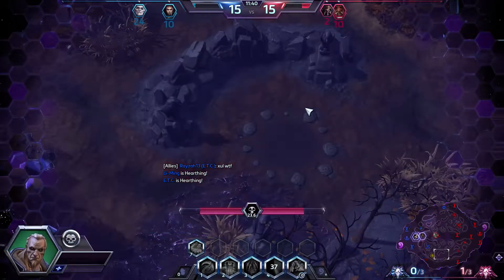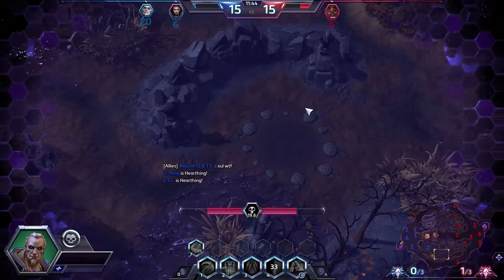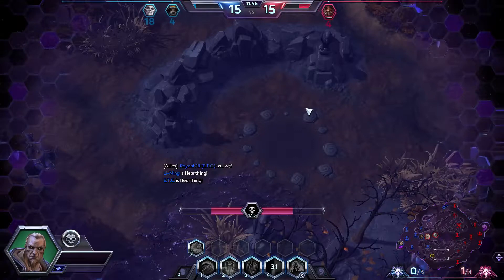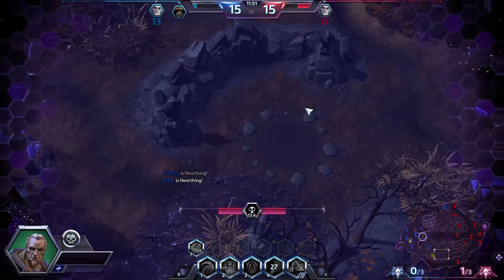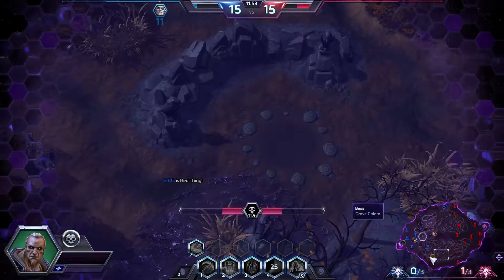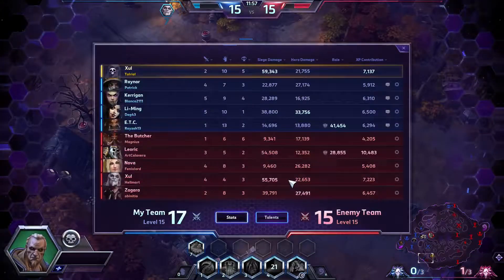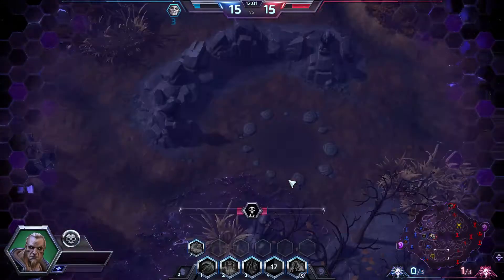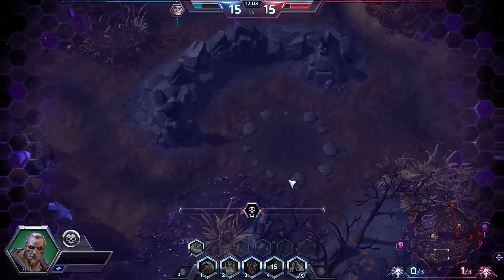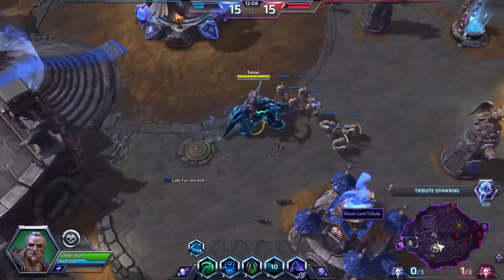I feel like it's easy to blame the person playing a brand new hero more than anything else. People can be idiots in this game, but it is what it is. I have five deaths which isn't great, but our Kerrigan has four. We don't have a support sadly, but we have been able to get a lot of kills on the Butcher — six kills on him right now, which is pretty good.